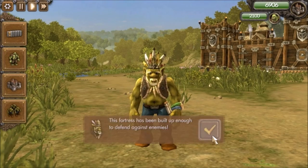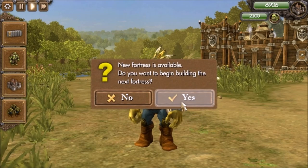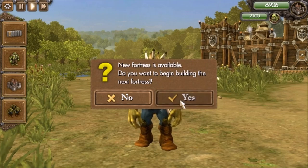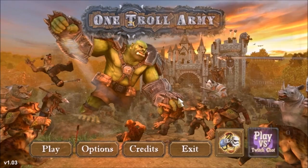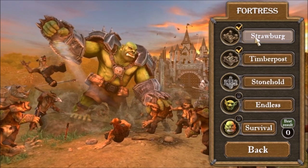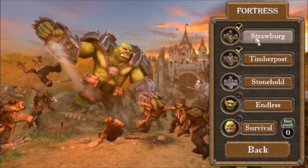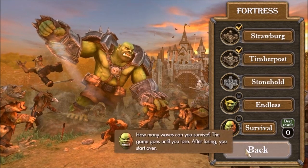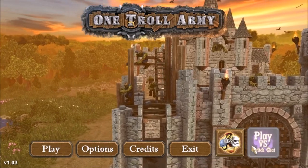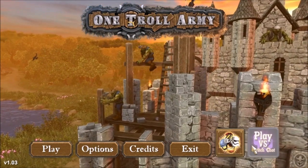The fortress has been built up enough to defend against enemies. Thank you for your help — will you help our neighbors build their own fortress? New fortress is available — do you want to begin building the next fortress? Sure. Now it moves on to Stonehold. In our previous playthroughs with Strawburg it just sort of hung there — I didn't know I was supposed to come back and progress, but it looks like they fixed that. If you guys want to see more gameplay of this game, let me know. If you haven't already, subscribe to my YouTube channel and check out my official website, www.dadsgamingaddiction.com. This is Vince — thanks for watching, and I'll catch you next time.